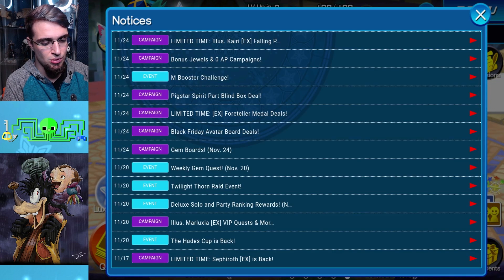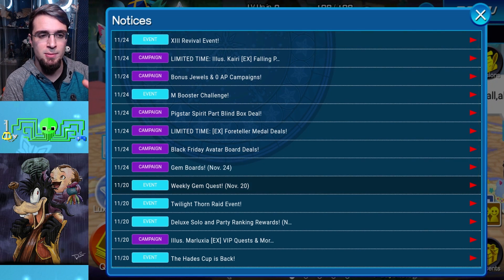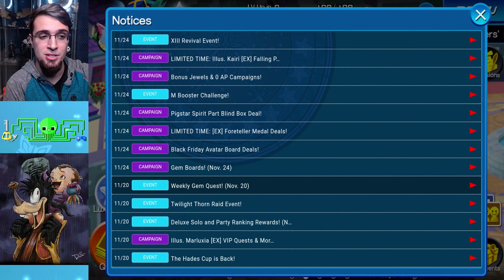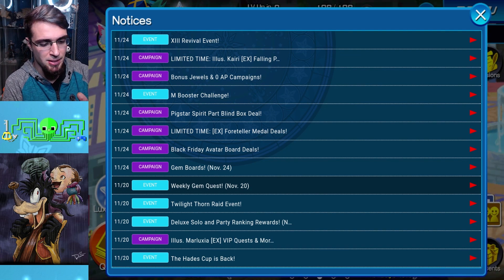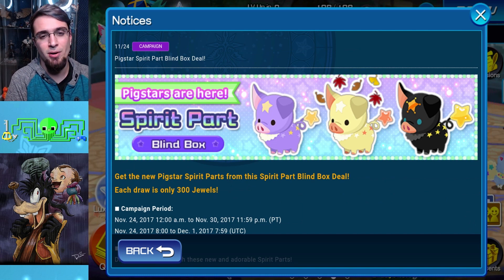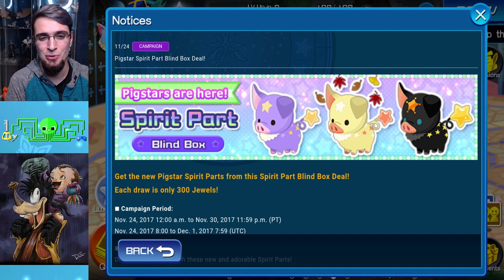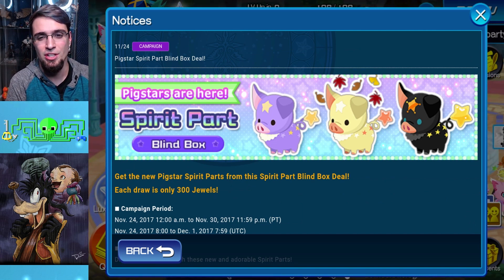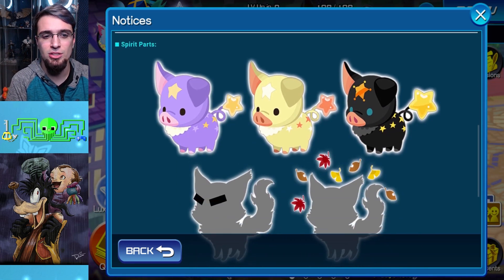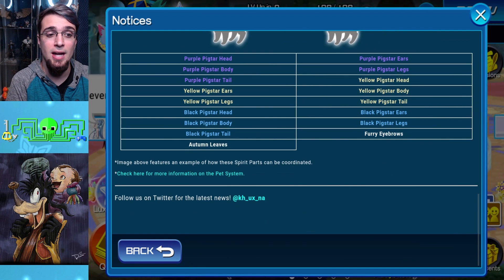I'm going to skip the EX medals until near the end of this video and talk about it a bit more there — I have a whole separate video for that. So that's the Black Friday deal for the Avatar boards. Now the Pigster spirit parts — they're adorable. If you guys love pigs, you know what to go for. It's a blind box, so you have a chance at all these parts at random.